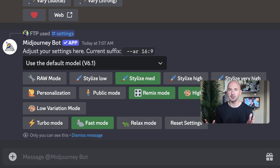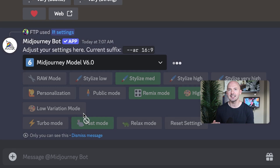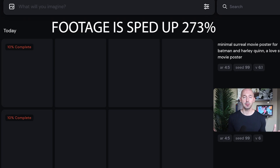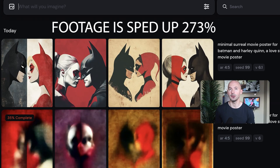Version 6.1 has been turned on by default for everyone. They want to collect as much data as possible to prepare for the next update. If you don't like 6.1, you can go into your settings and change the model version there, or type dash dash v6 at the end of your prompt. 6.1 also generates roughly 25% faster for standard generations, which is noticeable when you see it side by side.